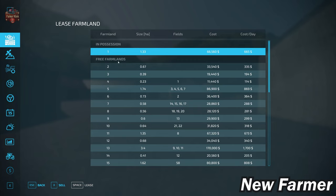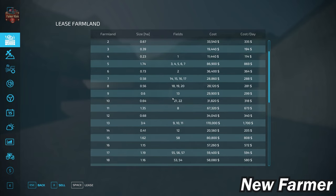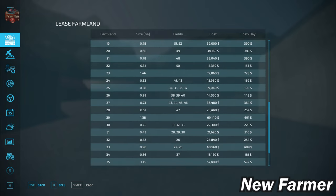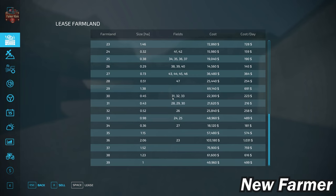Let's look at our farmland lease screen, which shows all buyable farmlands, their sizes, whether they include fields, what is included, and how much each farmland will cost. Overall, most of this farmland is smaller than one hectare in size, with a few exceptions like farmland ID36.